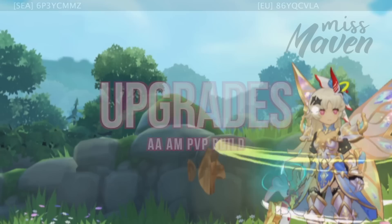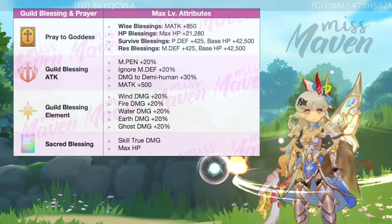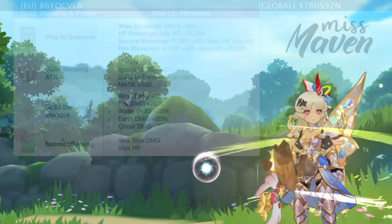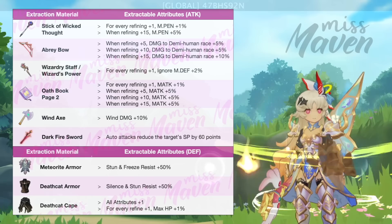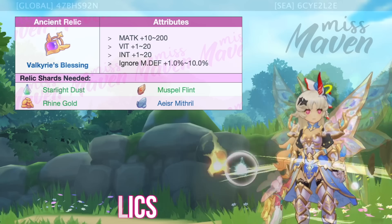Up next, let's discuss the other upgrades that you can invest in to further boost your damage. For pets, you may use any of the following pets depending on your preference. For guild buffs, max out first your Wise Blessing for magic attack. For guild prayers, the following attack and element chips can increase your damage output. For Oracle Mirror Extract, there are plenty of options for both attack and death attributes, so just select any of the following based on the stat you are lacking and your budget. For Ancient Relics, there are several possible options, so just choose depending on your playstyle and budget.